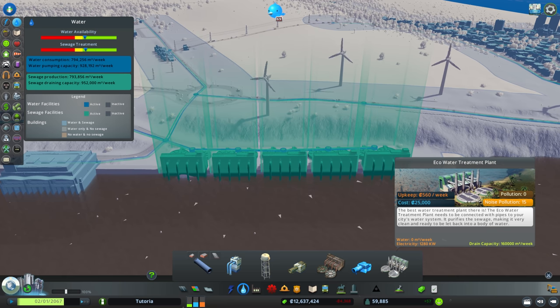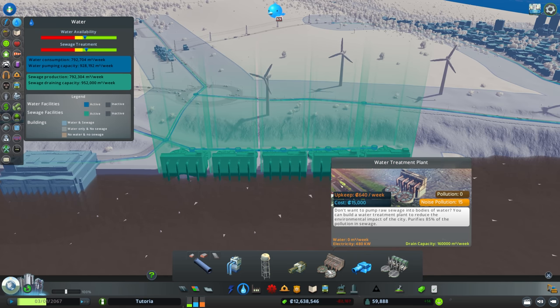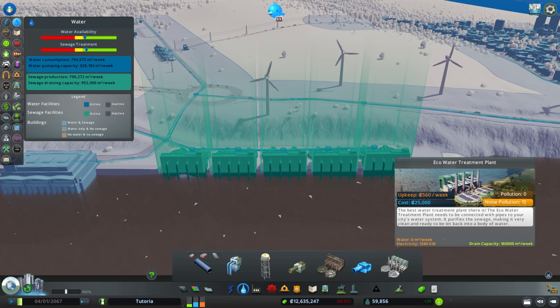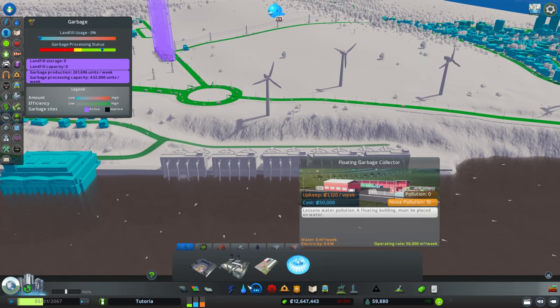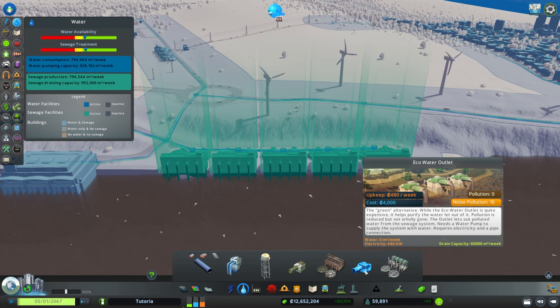The eco water treatment plant has the same capacity, but the big difference is pollution is zero — though there is noise pollution of 15. It purifies 85% of the sewage, which is significantly better. When you combine this with the floating garbage collector you can really clean up your water.